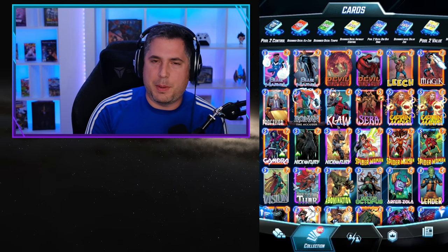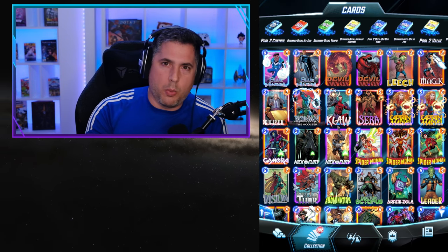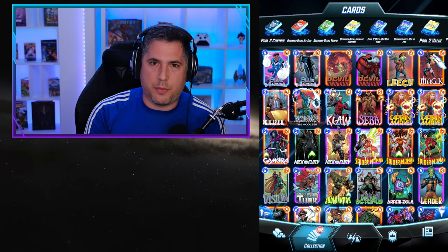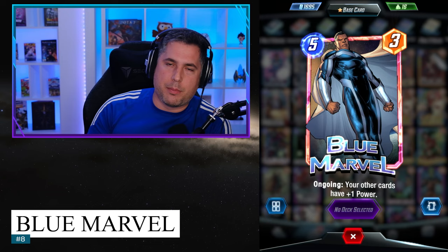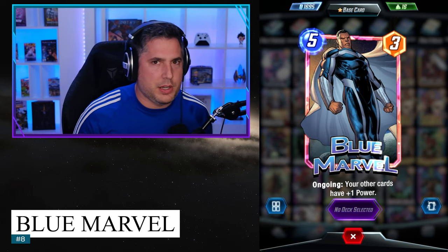Coming in at number 8 is a card that some people thought was absolute trash — and so did Ben Brode. So what Ben Brode did was simple: he buffed it. He reduced the cost by 1, bringing it from a 6-cost to a 5-cost. And of course we're talking about Blue Marvel. At 5-cost you have so many additional combos now.